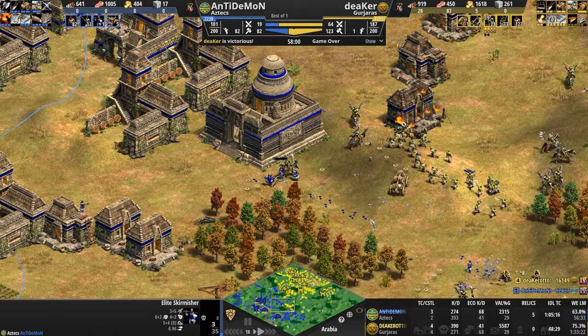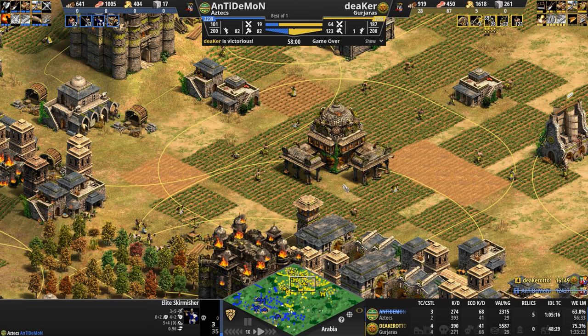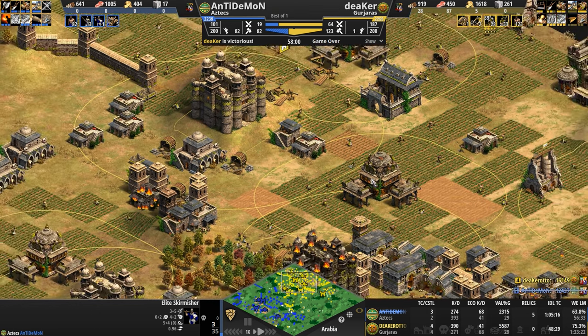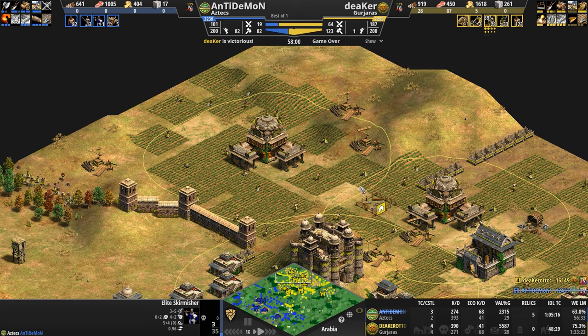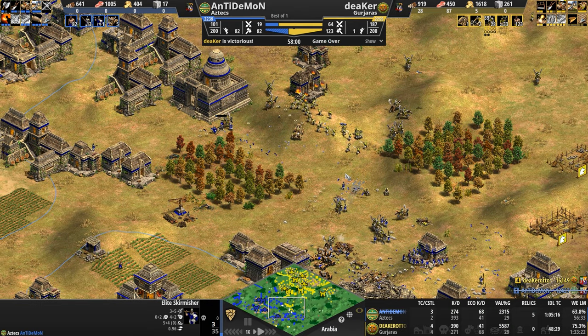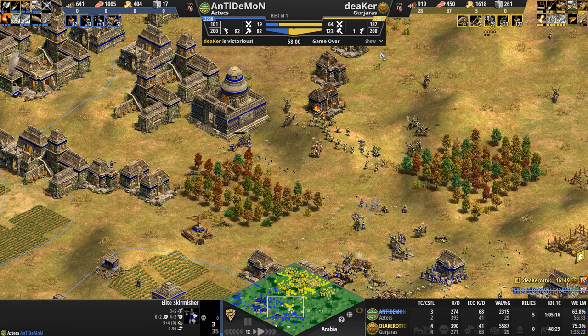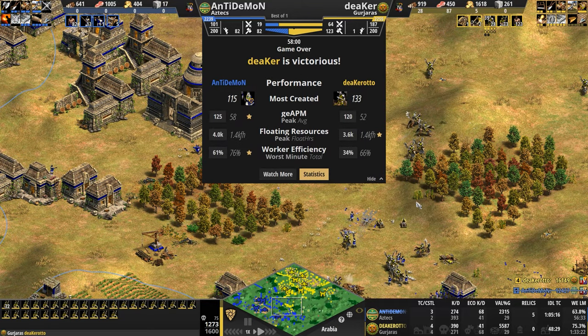This game has become much more complex and diverse in terms of the various features and bonuses — one improves this type of armor, one improves attack, another affects range, another affects town centers. It's a crazy mishmash, and it's always fun to watch players, especially with elos as high as these two, navigate the craziness and chaos that is Age of Empires 2 Definitive Edition. Overall, Deeker with these Chakram Throwers just takes the game. GG to both players.